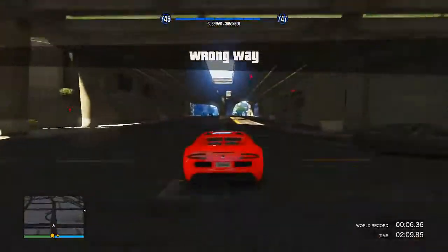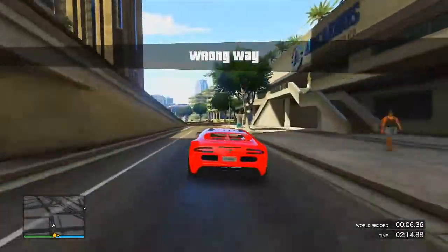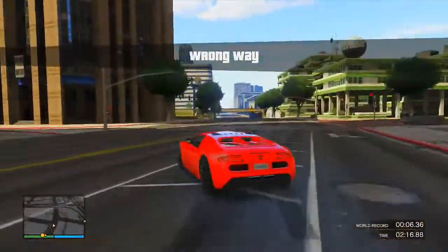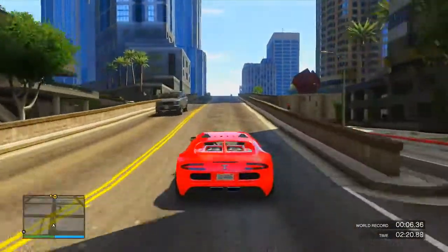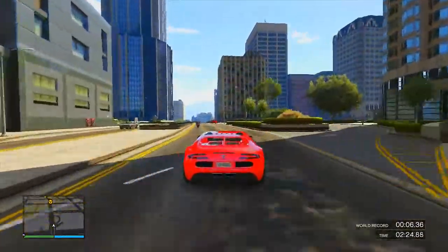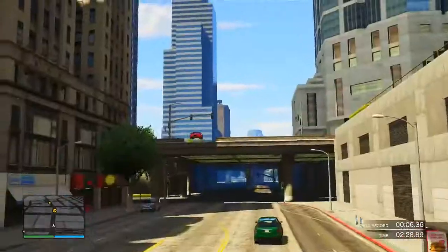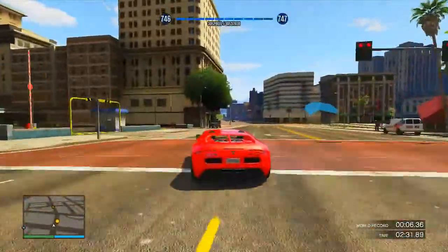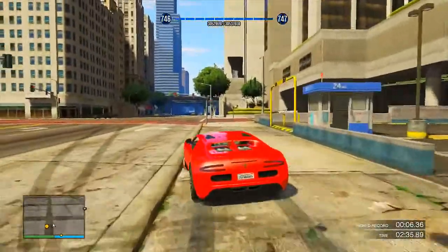Now all you need to do is turn around, go back to the start, then drive back at speed and at a steady pace and go back over the stunt jump again. If done correctly and you land on all four wheels perfectly — you might actually have to adjust your altitude while you're in the air — just go fast, go over the stunt jump, and land on all four wheels perfectly.